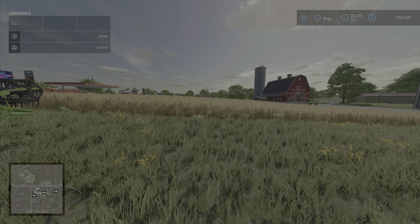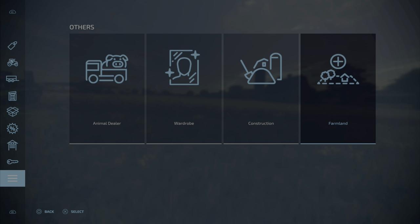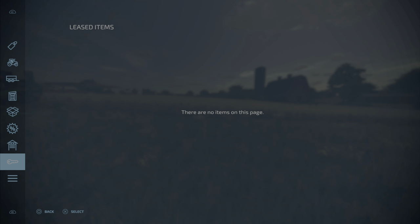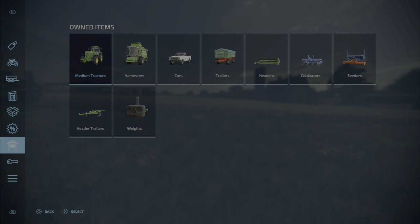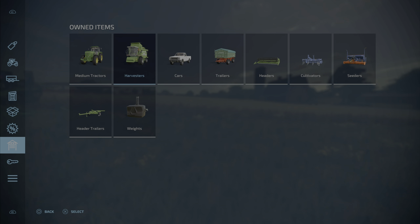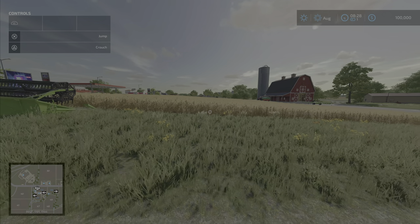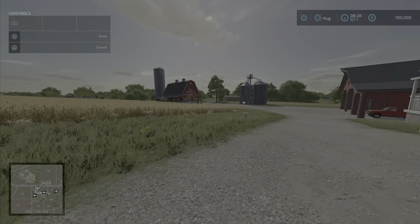You can also change your wardrobe here. Construction will bring up build mode — we'll look at that later. What we're interested in is Owned Items. This menu will tell you everything you personally own right now. Press X and it goes into categories like medium tractors and harvesters. We only have one harvester listed. Press X on tractors and you can see you have three. You can also sell items from this menu.